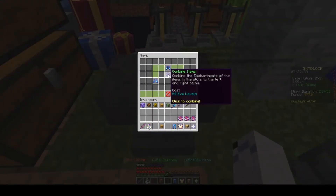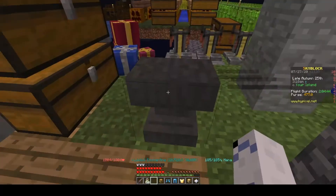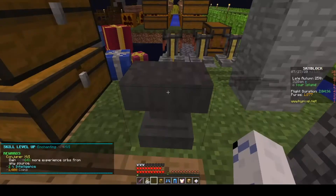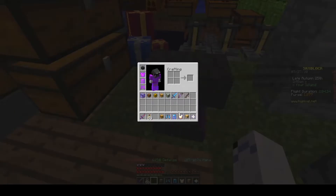After hours of grinding on the auction house and bidding on 100-coin rejuvenate books and bidding them up all the way to a million coins, I was finally able to slap a whole set of rejuvenate five on my Mastiff armor. I also had to buy some Grand XP bottles because it was a little bit expensive.